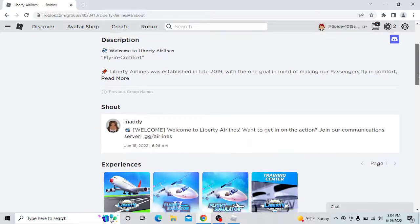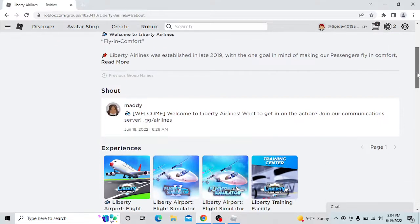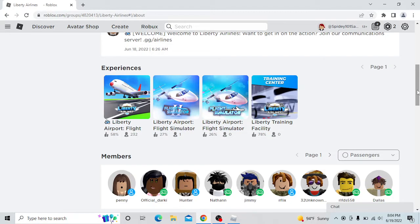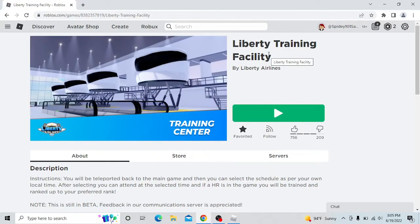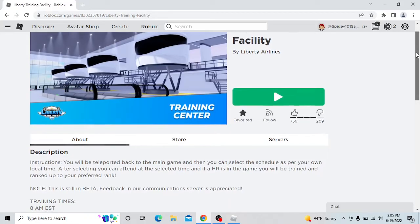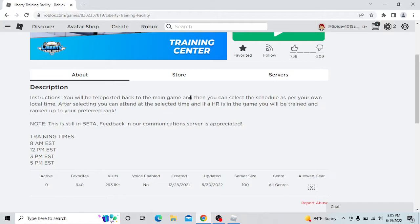That's basically the first step in getting a rank. As you can see, it says 'flight attendant' — that's my rank. Now, the next question might be: once you've applied for the rank, how do you train for it? So in the group's experiences, there are four games. You want to look for Liberty Training Facility — click on that. This is where a lot of people get confused; they don't know where to go after applying. It's a totally separate game where you have to go. In the instructions it says you will be teleported back to the main game, where you can select a schedule per your local time. After selecting, you can attend at that time, and if an HR is in the game, you will be trained and ranked up to your preferred rank.